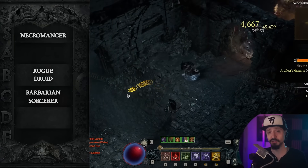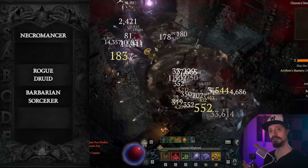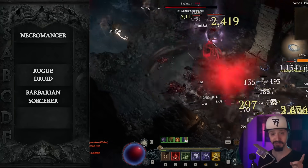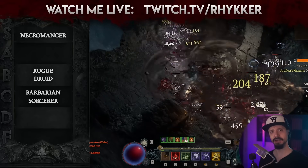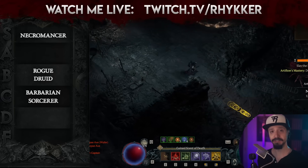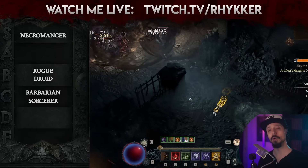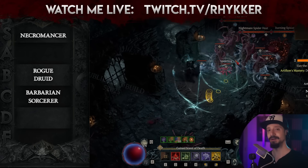I normally go Blood Surge to start with when I play Necro, but I'm going to go straight minion this time, and I might transition into Bone Spirit at the end. See how that goes, and then maybe I'll go back to minion. But that's my tier list. Those are my plans for the season. What are you going with in Season 4? Sound off in the comments.